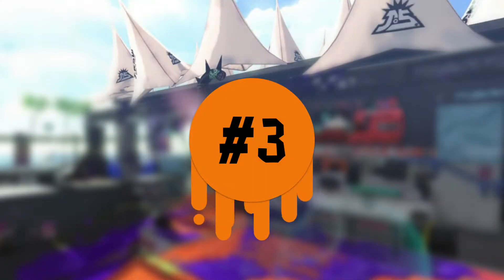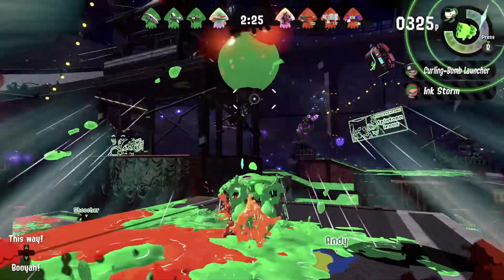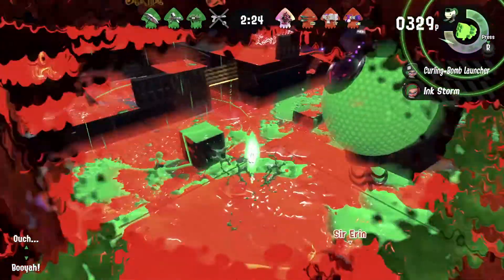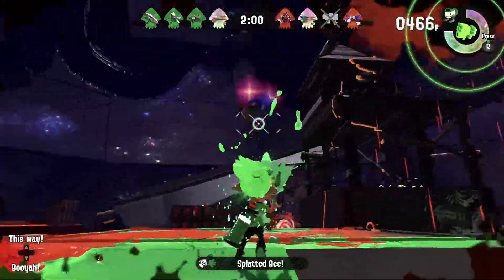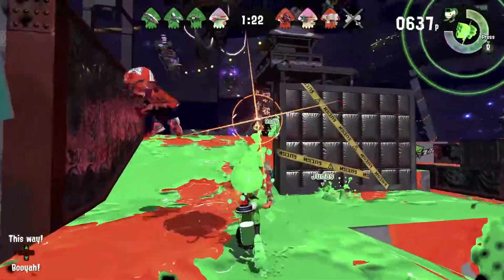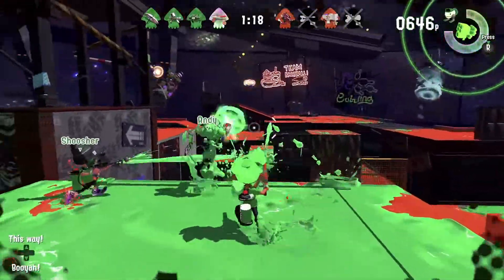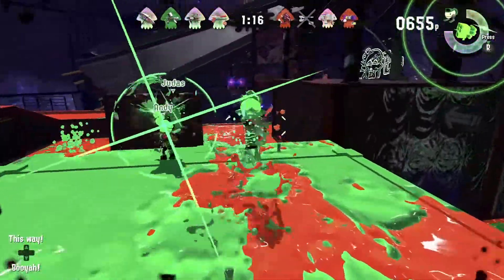Tip number three. The Grapplings are not instant teleportation. Look out for enemy Inklings and try to avoid using them at low health. Though really, it's mostly an issue when using the Grappling with an enemy straight in front of you. So if the person targeting you is off to the side, then you should definitely use the Grapplings.